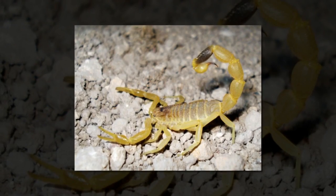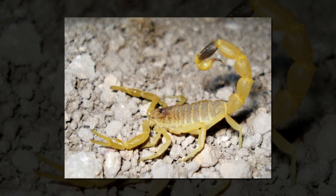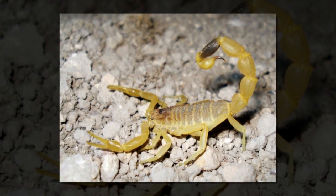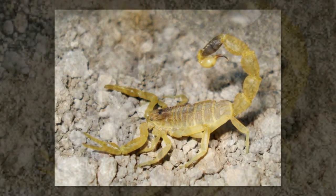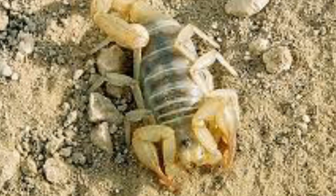Most scorpions have a lifespan of 2 to 6 years. Deathstalker scorpions are very small, often tan or reddish colored with small weak pincers. The stinger tip and pincer tips can be darker, almost black colored. Females are larger than males to accommodate reproductive tasks.